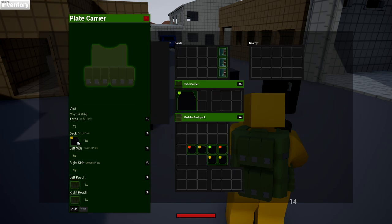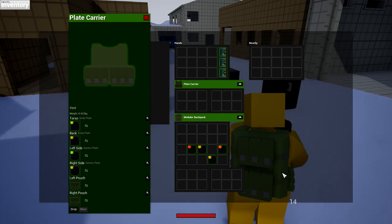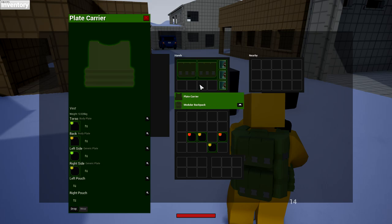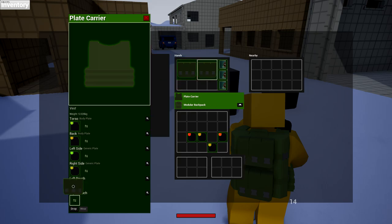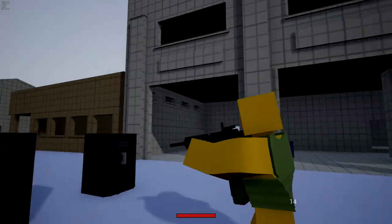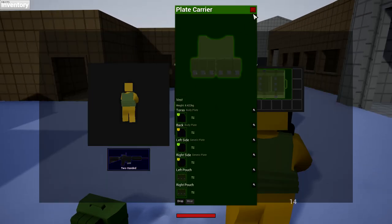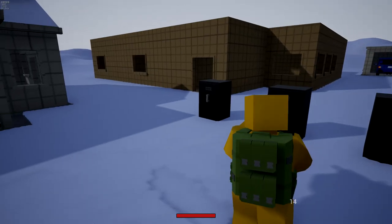So we just put the plate carrier on. The back slot can only take generic plates, and then we have the left side and right side slots. Body plates go in the body slot, and generic plates go in the side slots. We'll put the strongest one in there. The plate carrier also has little pouches — that's the only way it holds inventory. Without the pouches the plate carrier is just armor, but with them you can add some inventory space to it. The plates themselves are invisible on the character model, but you can see them when you look inside the carrier in your inventory.